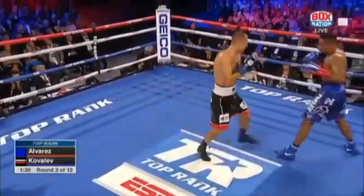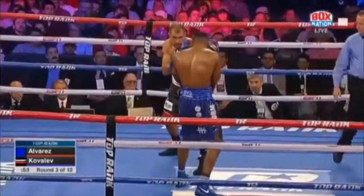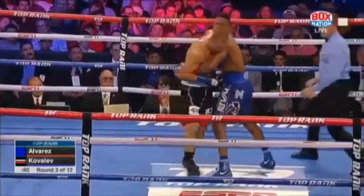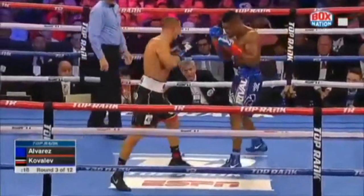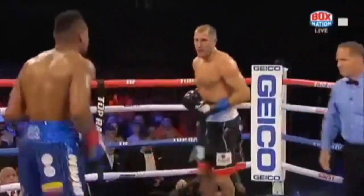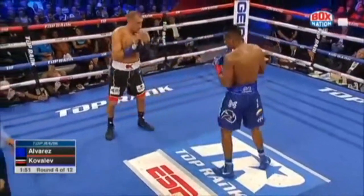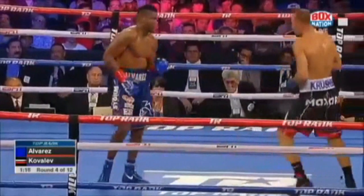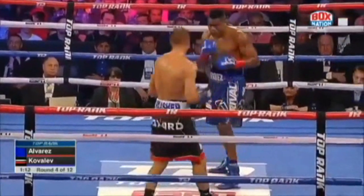Right hand by Alvarez. Kovalip comes back. There's nothing friendly between these two. Left hook by Kovalip. Another jab by Kovalip. Kovalip loads up on the right hand, powering close. Not only the velocity — Kovalip chops away. He lands the shots and then he gets it.